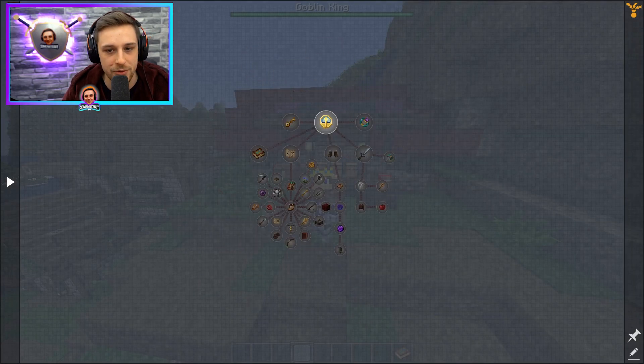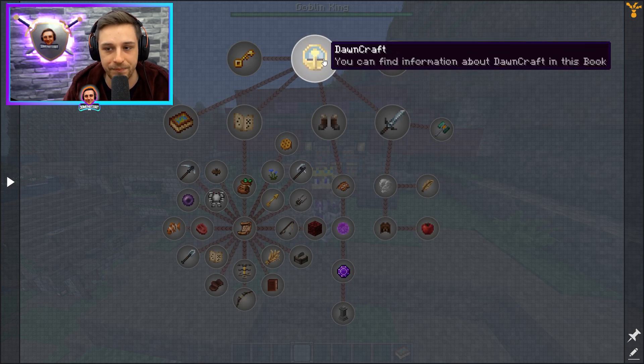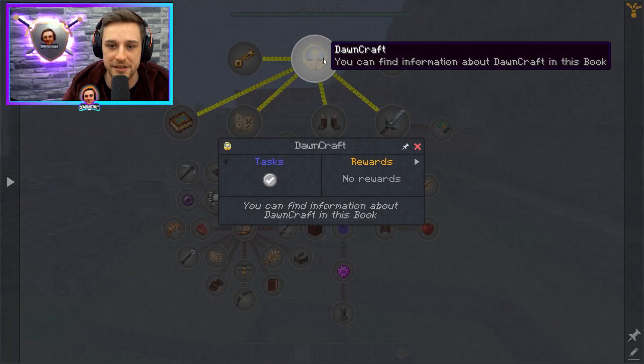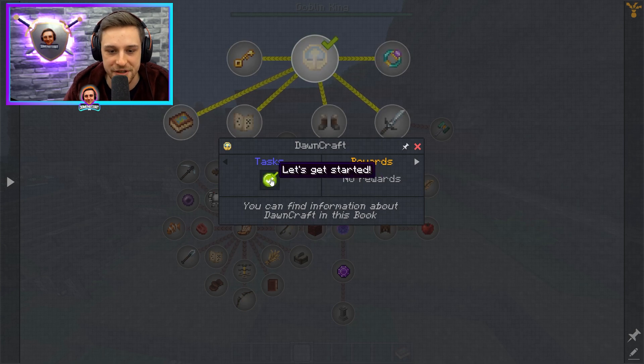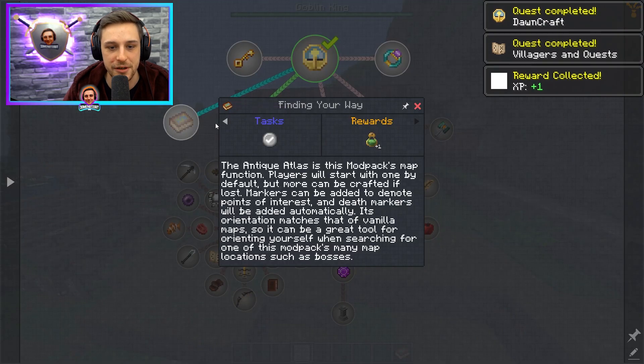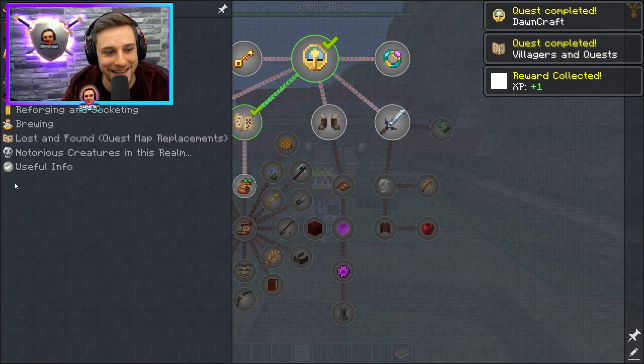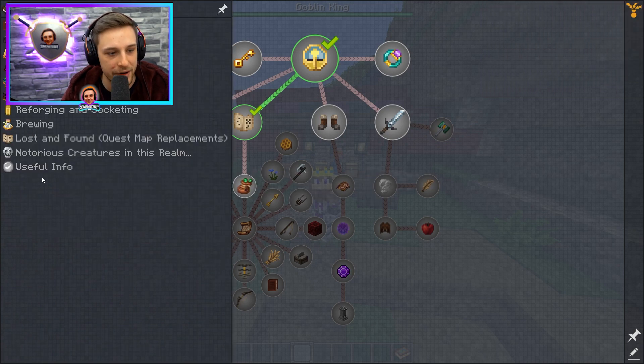You click on this and it will open. Firstly, this has got a wealth of information on how to start the game. You can find information about DawnCraft in this book — it teaches you about villagers and quests, using the Atlas, and a whole bunch of different stuff. But what's relevant here is if you go on the side arrow, it says Lost and Found Quest Map Replacements.